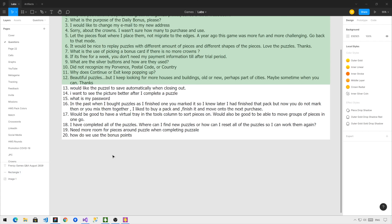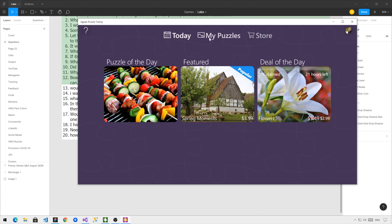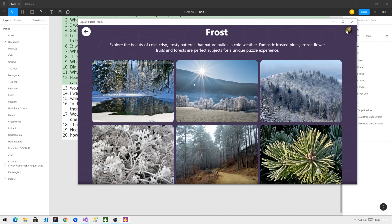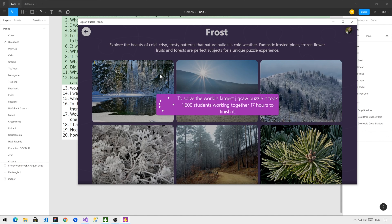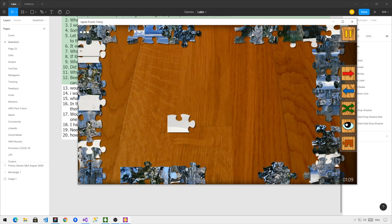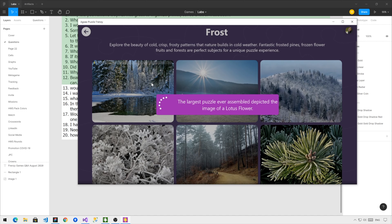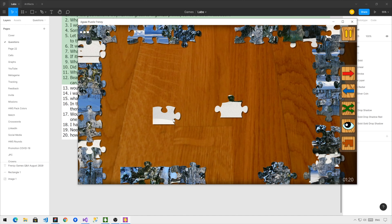Next question: Would you like the puzzles to save automatically when closing out? Usually when playing a puzzle, the game tries to save whenever you tell it to. For example, if I start a puzzle and move some pieces, and I want to leave it the way it is, I can simply pause. When pausing the game, you'll notice a spinner that says 'puzzle saved.' So as soon as you pause the game, the game is saved.